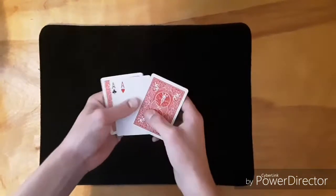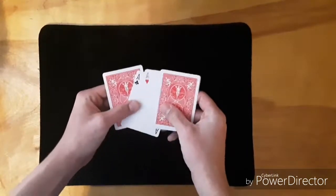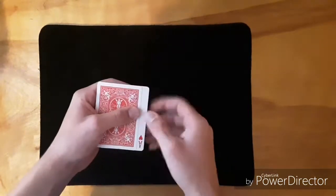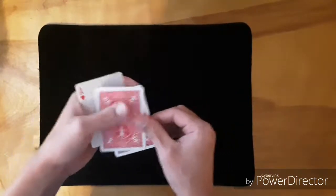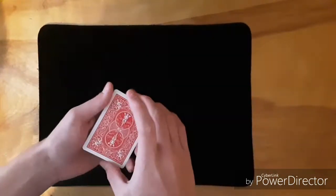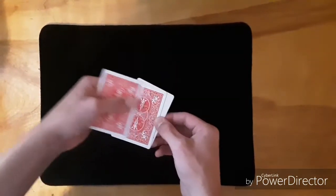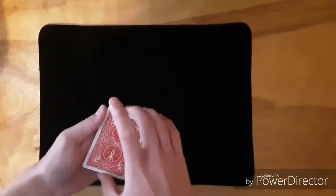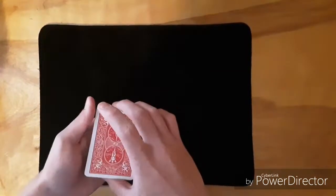Now that you know how to do the Elmsley Count, we're back into position with two face-up aces. Do that Elmsley Count, showing the ace of hearts just like that. You're in this position — the ace of hearts appears to have flipped over. Now do the Elmsley Count again and this time it will show the ace of clubs flipped over.